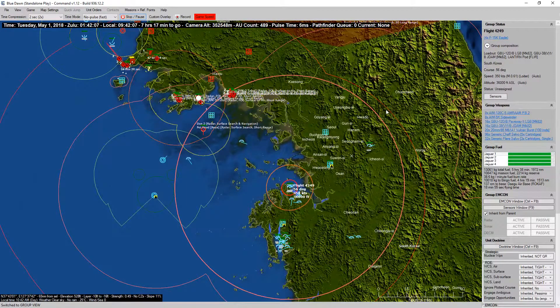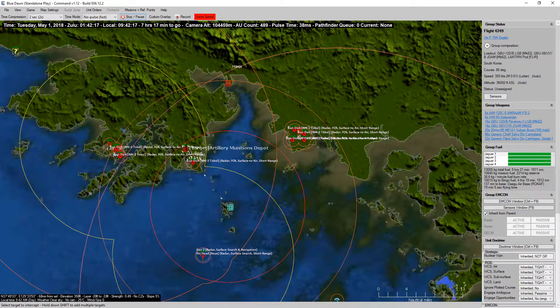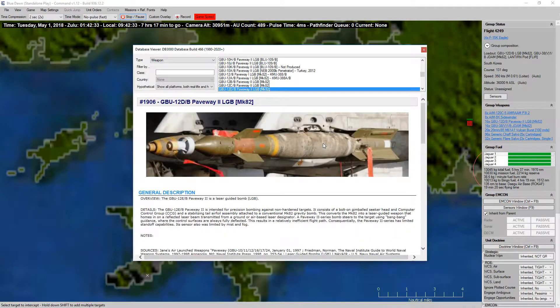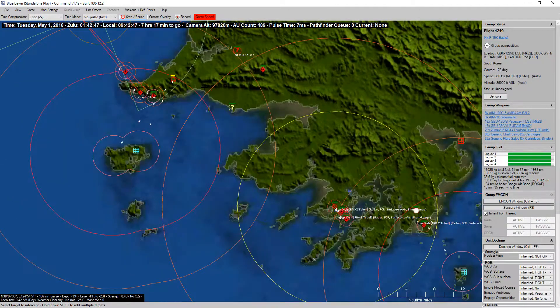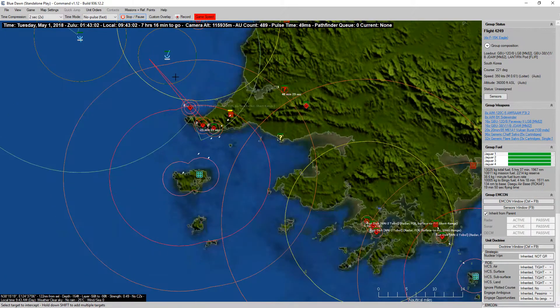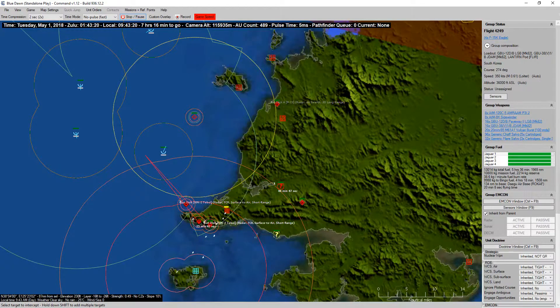GBU-16s — we're going to go ahead and order them to target... I don't think our GBU-12s have penetrating warheads, just normal 500-pound bombs. What do we have for targets? Most of the artillery — other than those two munitions depots — I think all of our artillery targets are now gone.